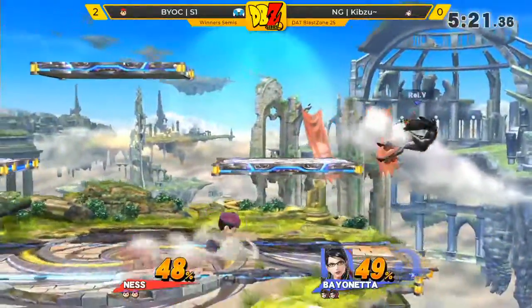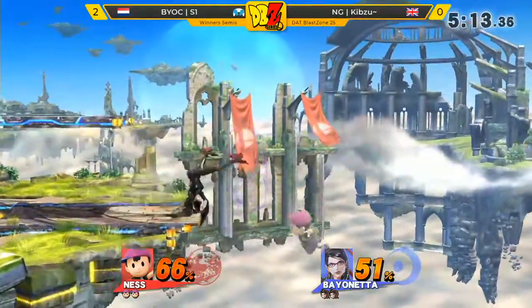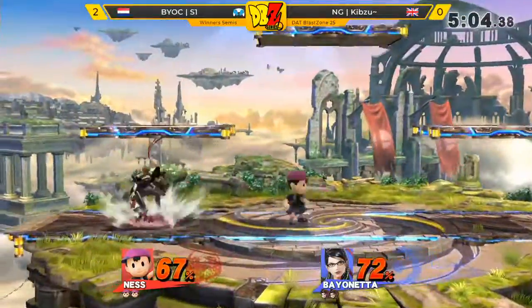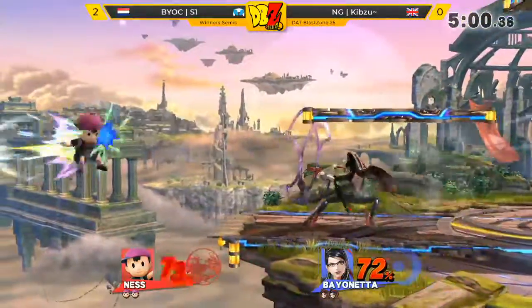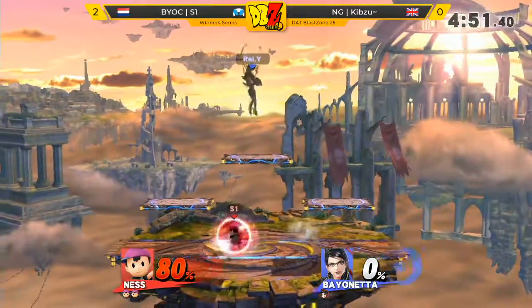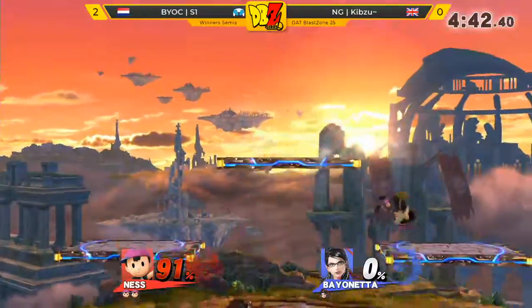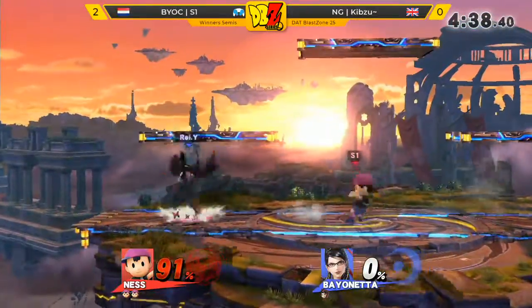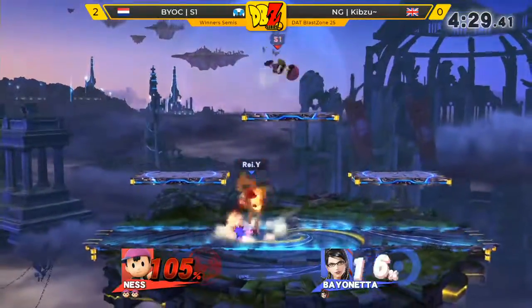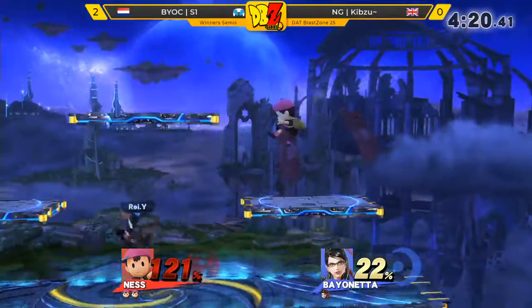I'm not too sure as a player what the effect of Witch Time has on PK Thunder 2 as a recovery. Obviously when Bayonetta Witch Times things you get a bit of invincibility, so as soon as Bayo would Witch Time the PK Thunder 2, that's just an instant Witch Twist — putting Ness into tumble and then they can follow up after that. But they have to act right away. That was insane! Was that calculated? I looked away for a second — I missed it, I'm really sad. That was insanity. If he meant to do that, he's an absolute madman. He's reached Ultra Instinct. He's just Witch Twisting out. No Witch Twist for you — no frame 4 combo starter for you, sir. He does get a combo though.